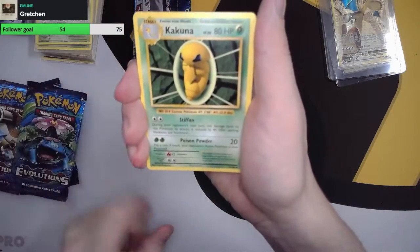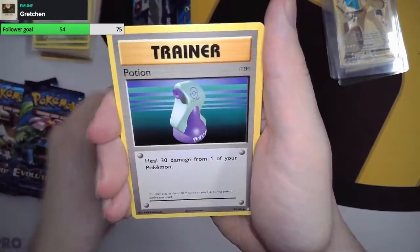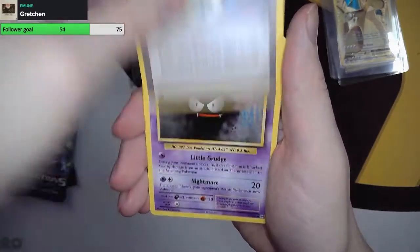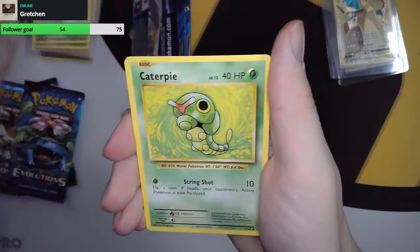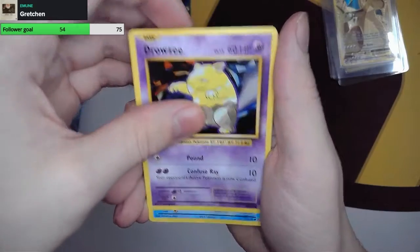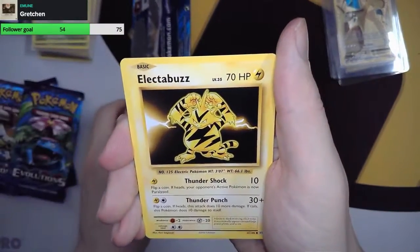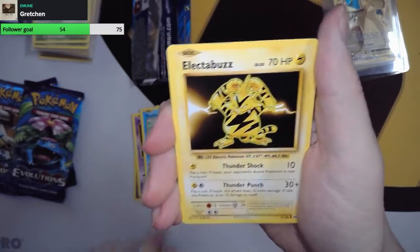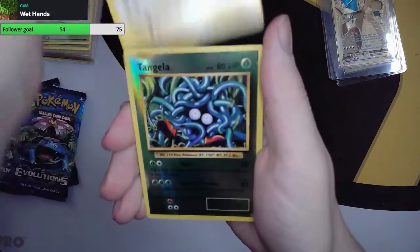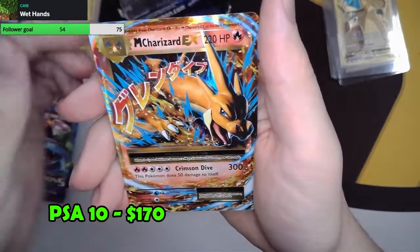We start off with a Kakuna. Then we got a Potion. Venusaur Spirit Link. A Ghastly. Caterpie. A Drowzee. Got a Magikarp. Electabuzz. Yeah, this pack has been so badly damaged. Another Electabuzz. Reverse Foil Tangela. And... Ooh! Charizard EX!